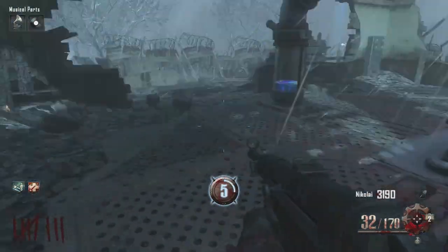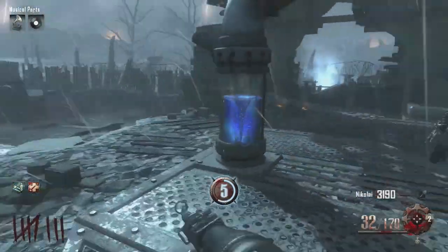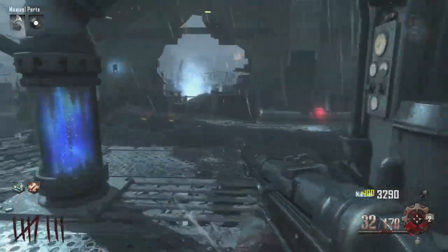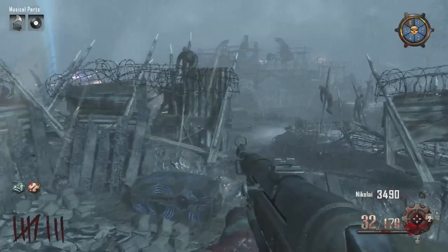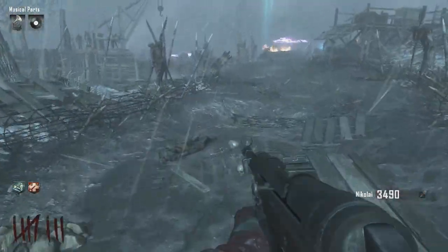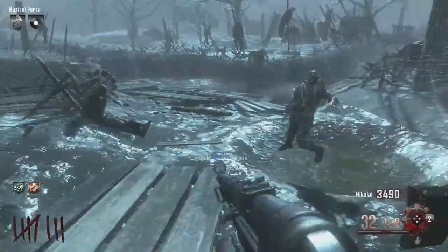The only thing is you have to turn on the power, so right here I'm turning on the power for the 5 section. After I turn on the power, I'm going to go ahead and grab that perk. I don't know if it always spawns in 5, but it ended up spawning in 5 for me this time. It does actually move — I think it's called a Wonder Fizz or something like that, I can't remember the actual name. But you can go back and I'll work my way back and end up buying this perk.